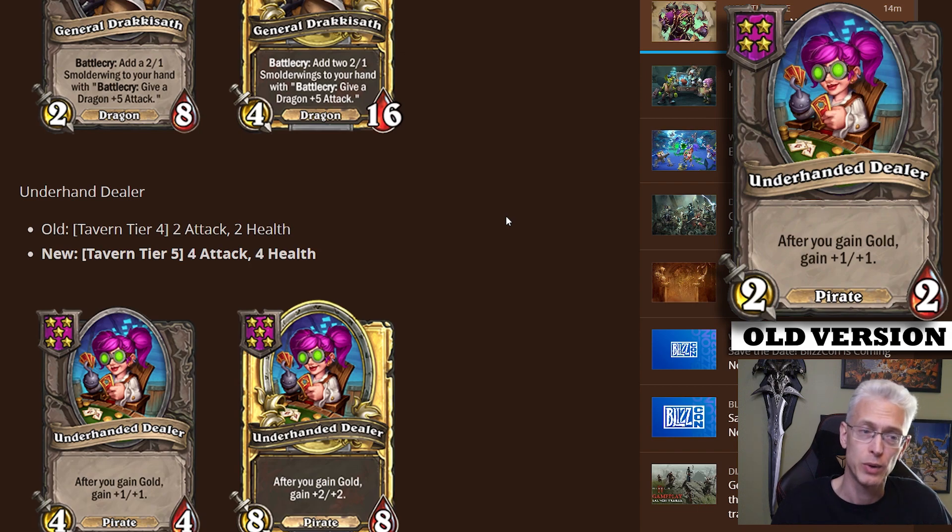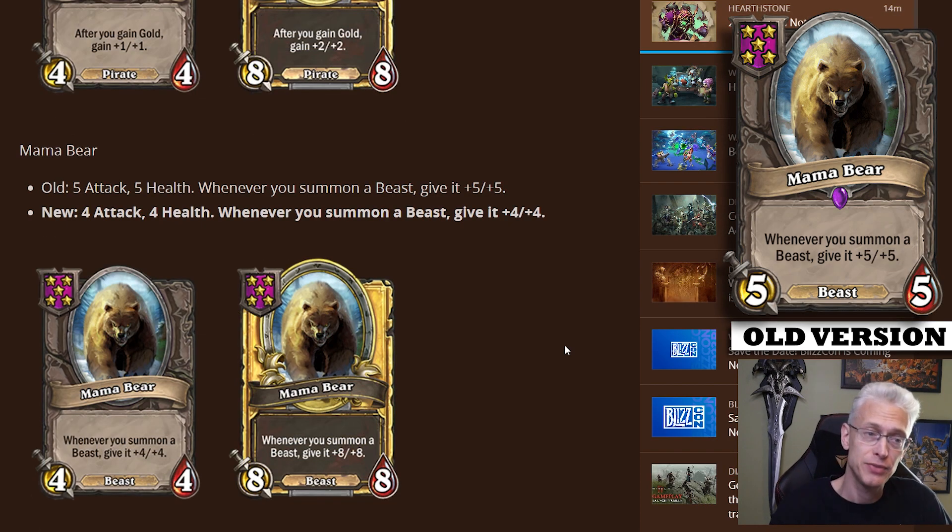Underhanded Dealer went from tavern tier four 2/2 to a tavern tier five 4/4. The initial stats don't really matter — you're not buying this card for those stats. The fact that they're coming a whole tier later means there are a lot less of them, and when they arrive they'll be competing for spaces with other much more impactful cards. Mama Bear gets a little nerf — goes from a 5/5 to a 4/4, and now whenever you summon a beast it gives plus four plus four instead of plus five plus five. Just trying to chip away at some of the stat advantages beasts have.